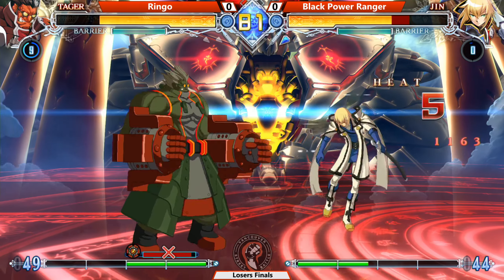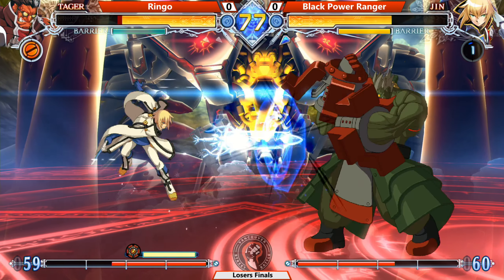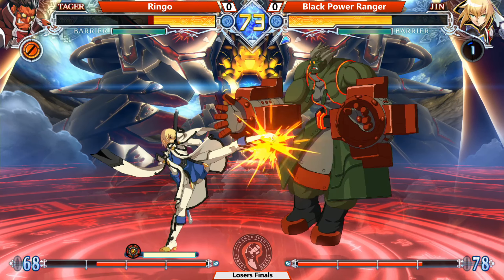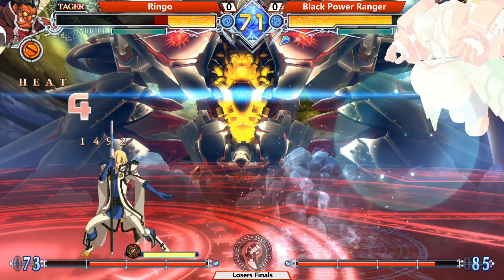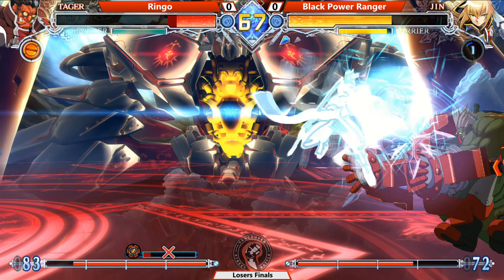Pokes out. Gadgetfinger into Stomp — misses, jumps out, starts his pressure. Ice Car. Drops that combo. Block Spark Bolt, but now he's magnetic.